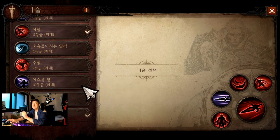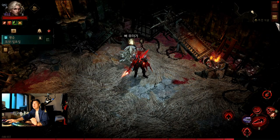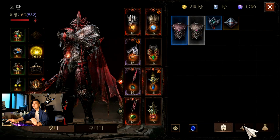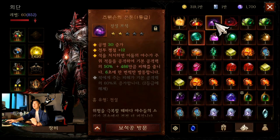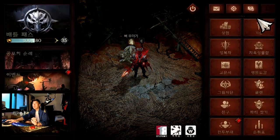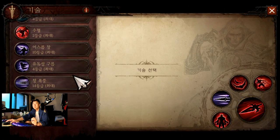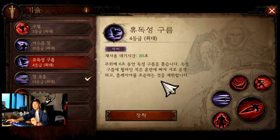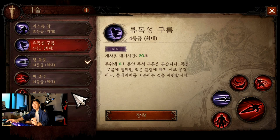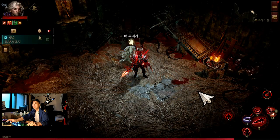밤의 장막은 도깨비를 소환하는데, 드넨스넴 은둔과 약간 비슷한 효과입니다. 유독의 구름은 뿌리면 몹들끼리 싸우고 나는 보호가 되어 효과적입니다. 최종적으로 인던 트릴 세팅은 이렇게 구성했습니다.